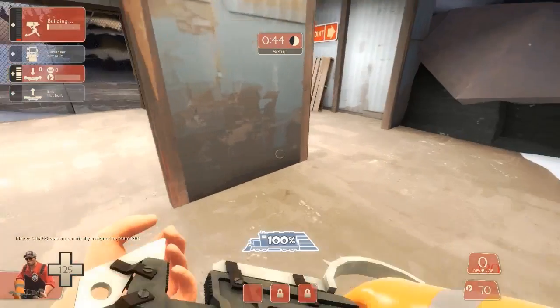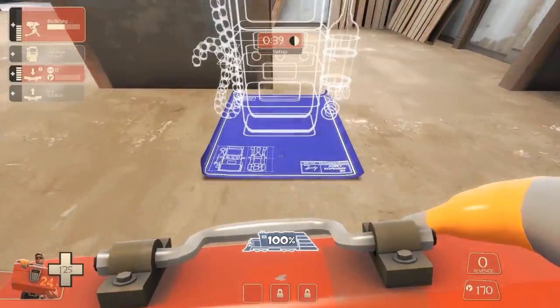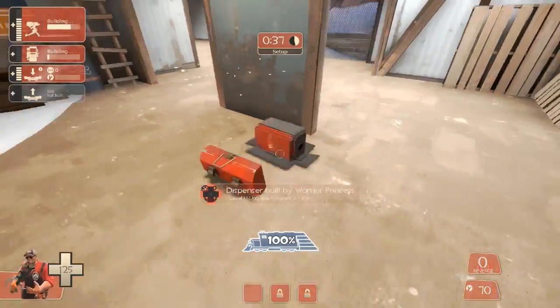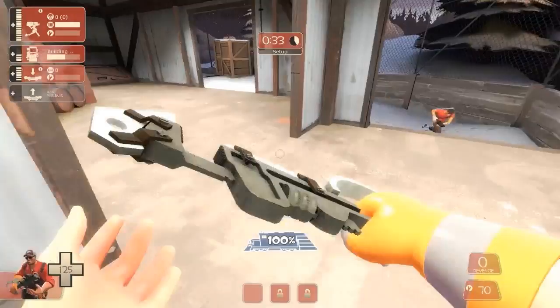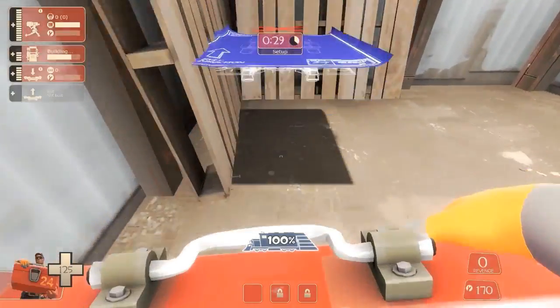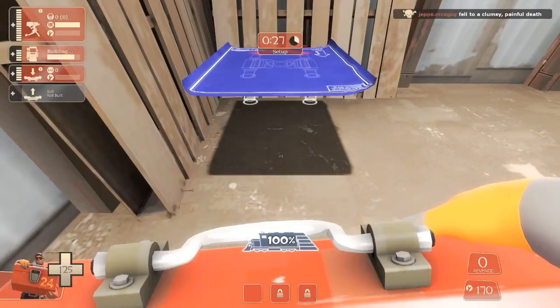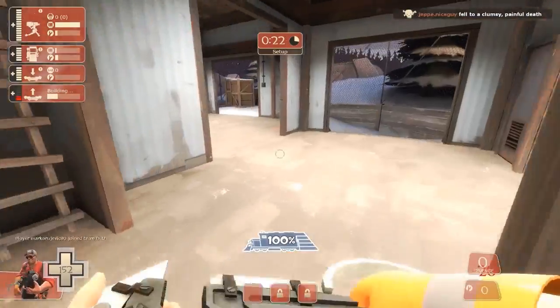For this first position, I'm setting up on a raised area just by the side of the point and I'm trying to make my base as discrete as possible. I'm popping the dispenser behind that little barrier there. There's a supply of metal here which is really useful to get your base up quickly. I'm putting the teleporter down in this corner here.